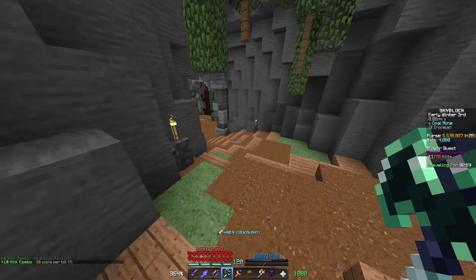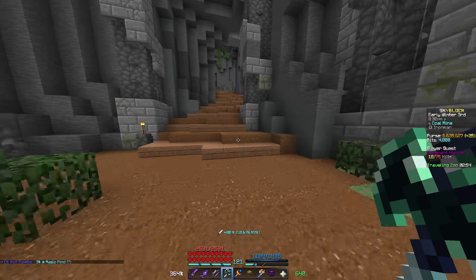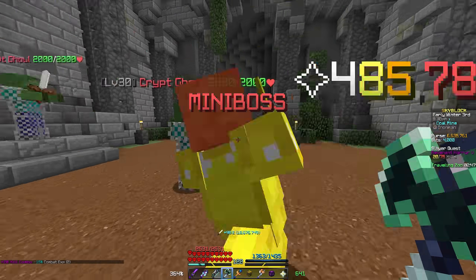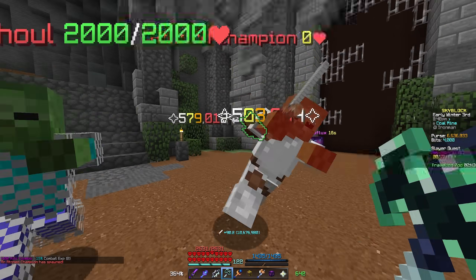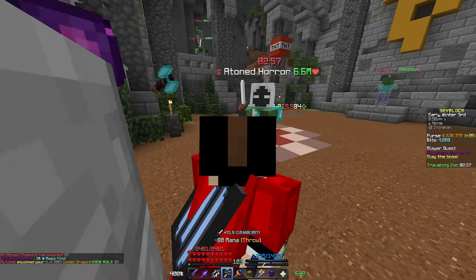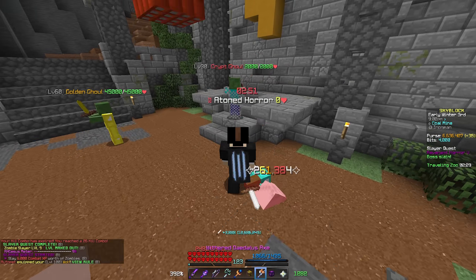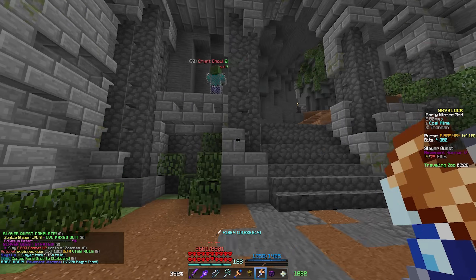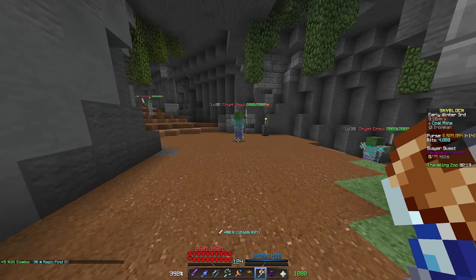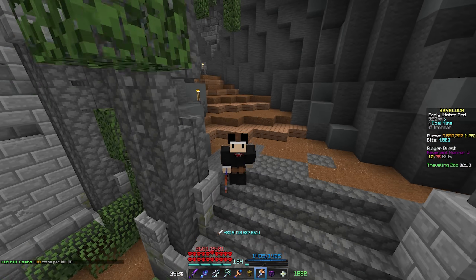I have to learn how to Daedalus swap with it for the magic find. No idea how that's going to go since it's a lot harder to time and switch while using the Axe ability, but we'll give it a try. With Mana Steel, I could absolutely see why it would be important for rev trading because you'd run out of mana so fast. During Derpy, this thing is going to be absolutely insane - maybe five, six second bosses. With Daedalus swap it's probably around the same, but Derpy will make it insane.